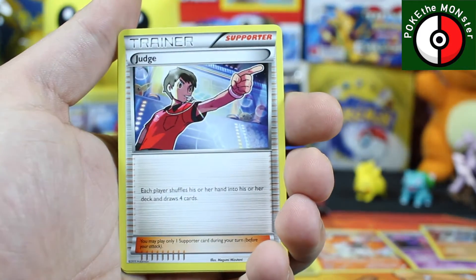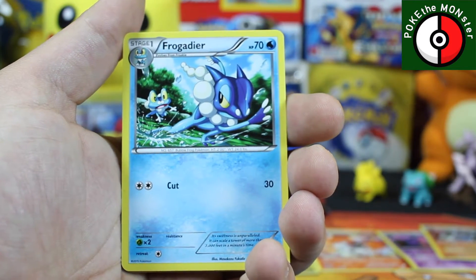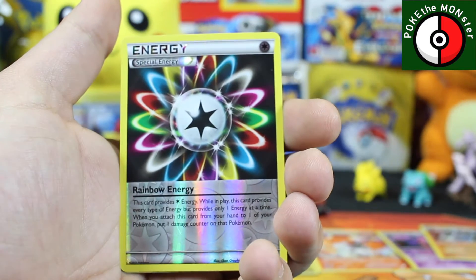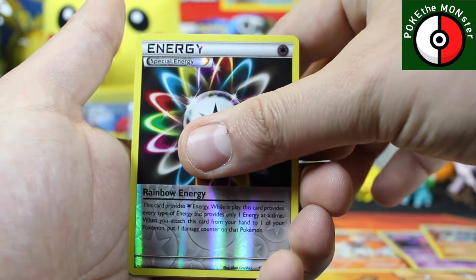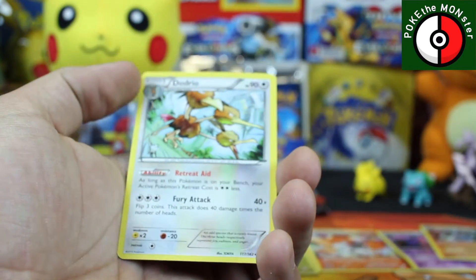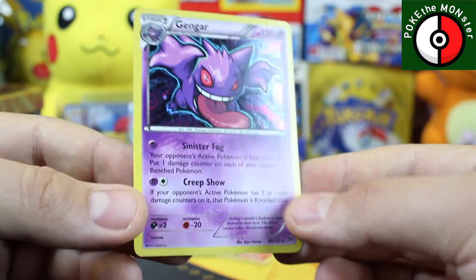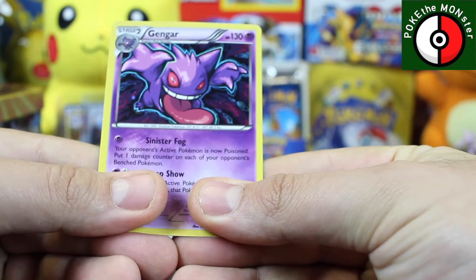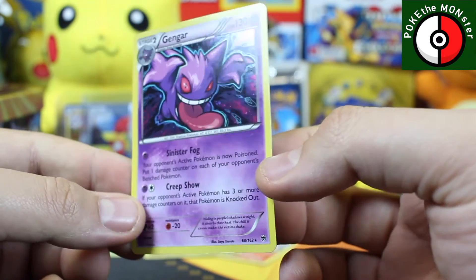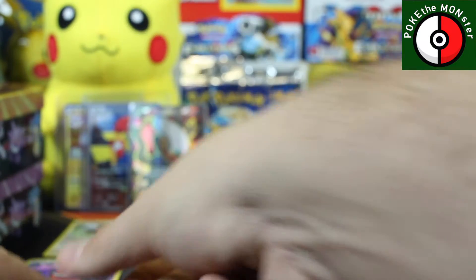Alright, so a Granbull followed by a Judge — I'll keep that Judge to the side. A Frogadier, very nice. Our reverse holo is another Rainbow Energy — awesome, this is my second one and I really wanted to add another to my collection. Our rare is a Dodrio, non-holo, but that's okay. The card that came out of the Gengar tin was the Gengar holographic, which is unfortunately bent — somebody could not put it in the tin correctly. But it's a really cool-looking Gengar, I'm going to keep that.